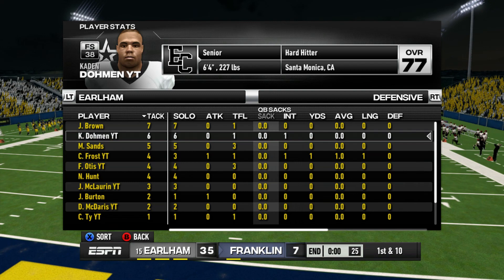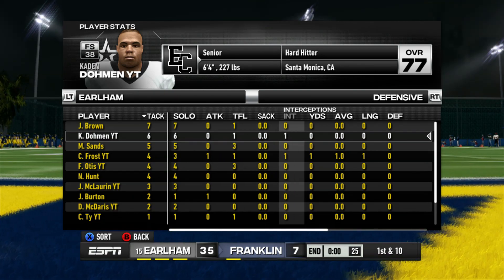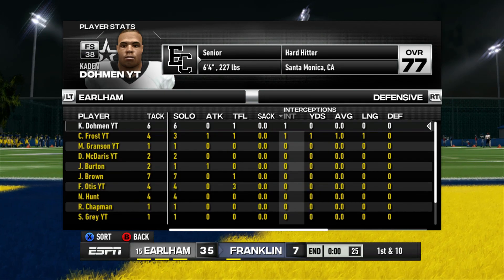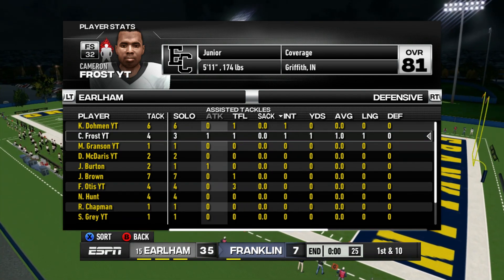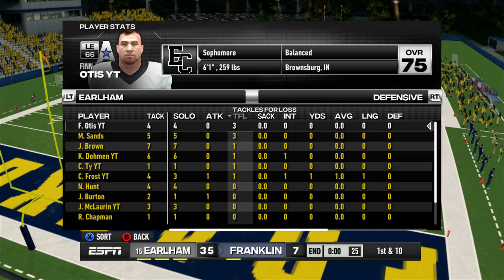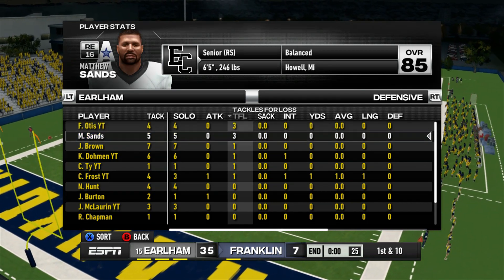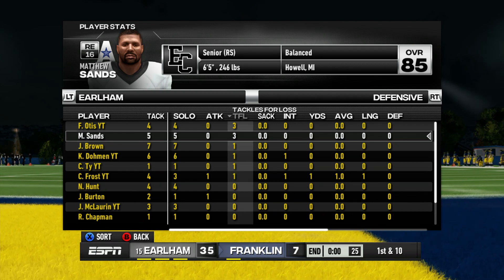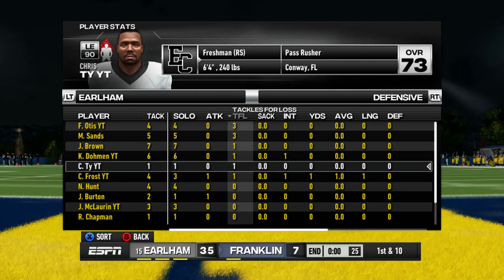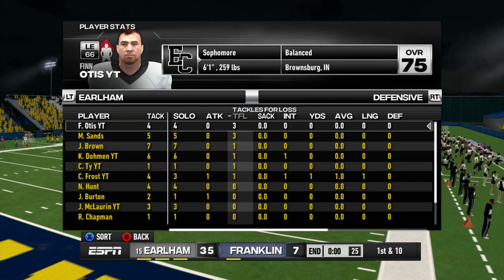On the offensive line, Nate Coleman and John Bird each had three pancakes. Brian Smith had a pancake and a sack. Josh Brown led the defense with seven total tackles and a TFL. Caden Dolman had six tackles, a TFL, and an interception in the fourth quarter as backup free safety playing an extra linebacker role. Cameron Frost also got an interception, four tackles, and a TFL. Finn Otis and Brian Sands — the best edge rusher combo in our conference — each had four to five tackles and multiple TFLs.